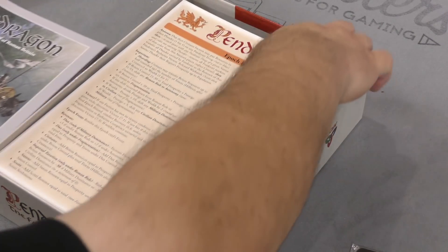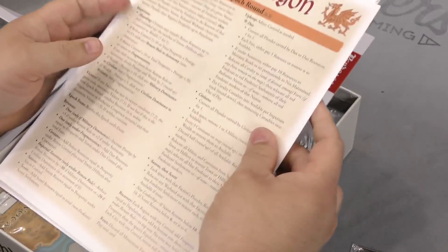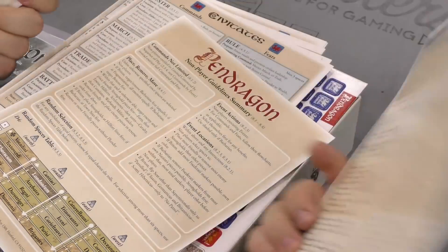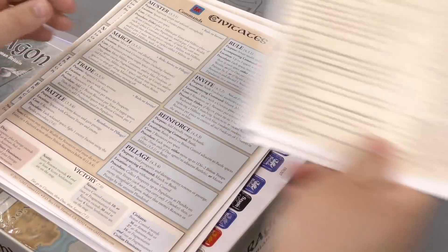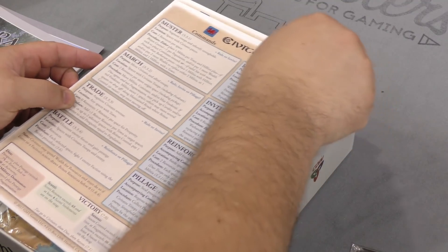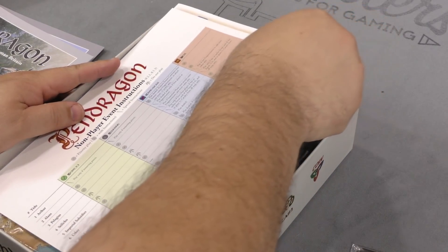Wow, so much in here! Here's some counters. Looks like player aids on both sides. Let's see — epoch, round, battles. Non-player guide summary, guideline summary. So we're Civitates — or Civitates, I don't know — Scots, Saxons. There are a couple of these for each player, looks like more commands, feats.